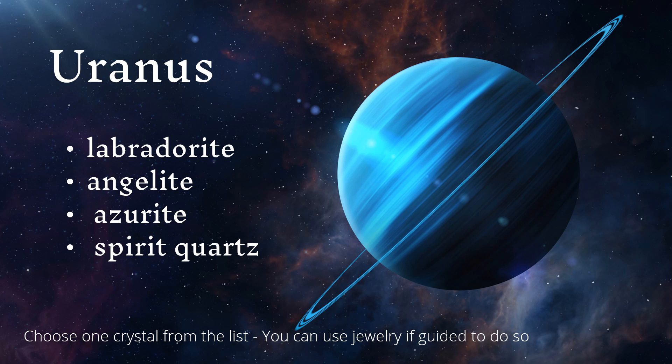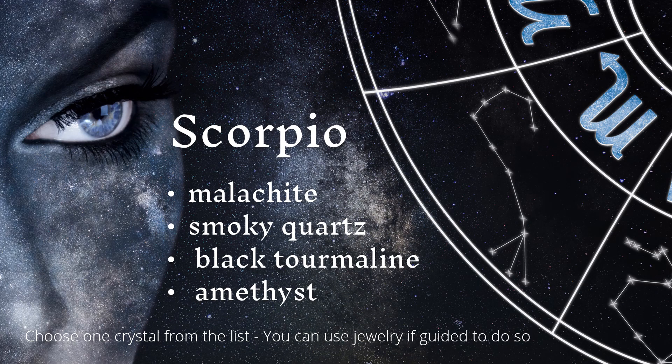Uranus: labradorite, angelite, azurite, or spirit quartz. Scorpio: malachite, smoky quartz, black tourmaline, or amethyst.